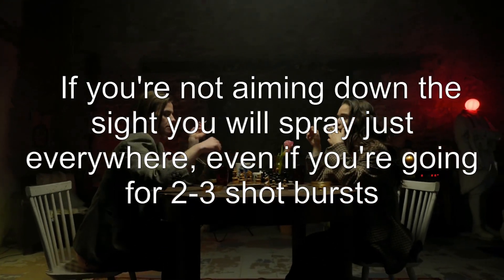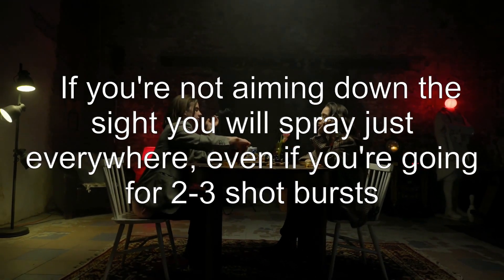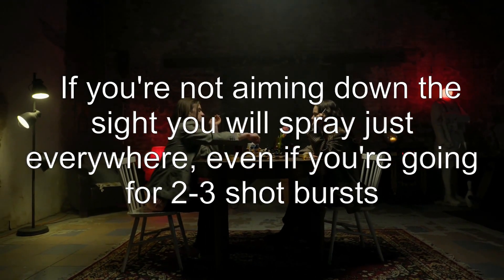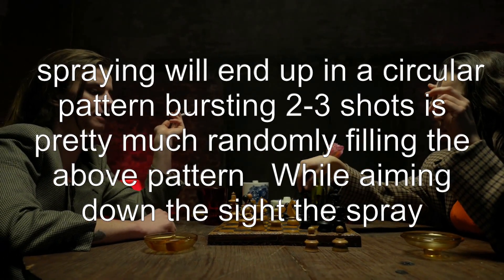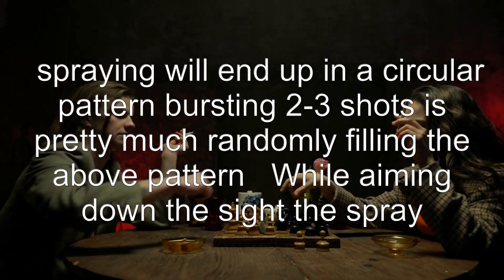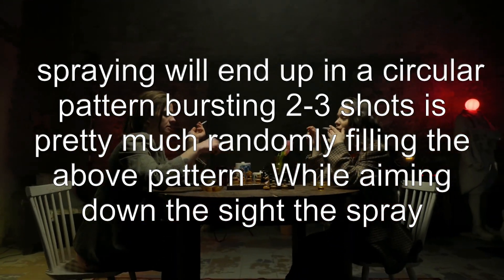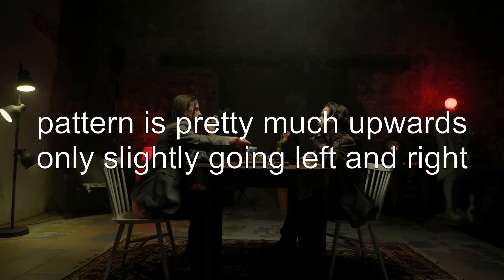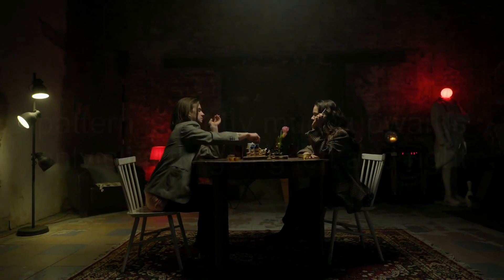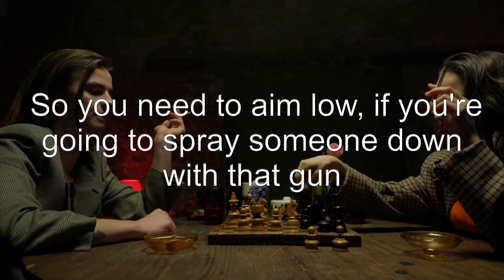If you're not aiming down the sights, you will spray just everywhere, even if you're going for 2 to 3 shot bursts. Spraying will end up in a circular pattern; bursting 2 to 3 shots is pretty much randomly filling that pattern. While aiming down the sights, the spray pattern is pretty much upwards, only slightly going left and right. So you need to aim low if you're going to spray someone down with that gun.